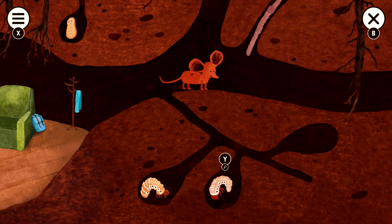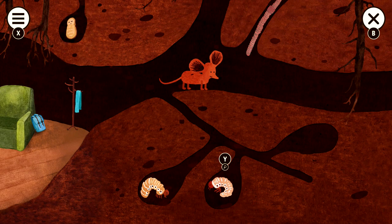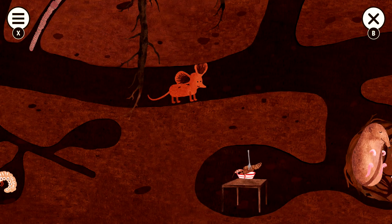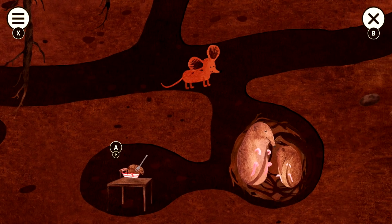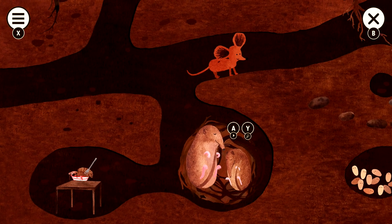After you get that, make sure you get the thing next to it — A button to interact, Y to open up the encyclopedia. That should be the Cockchafer. Then keep going to the right and make sure you get this thing on the table in the bowl — just an interaction, no encyclopedia entry on this one. Then we're going to have the Common Shrew — one interaction and one encyclopedia entry.